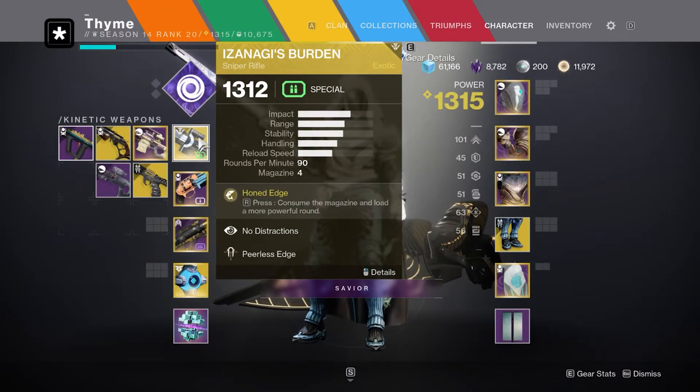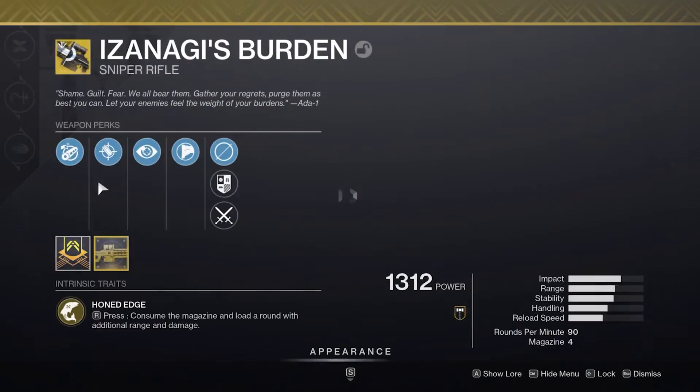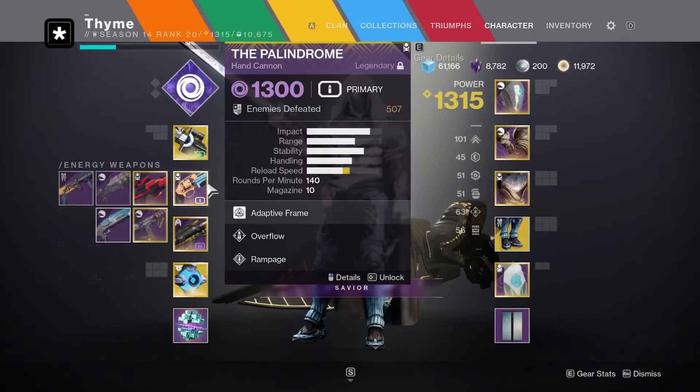Moving on to the weapons, Izanagi's Burden is proving to be a very strong pick, especially for high level PvE content, just because of the sheer damage output. I've also got the catalyst here which makes it slightly better.